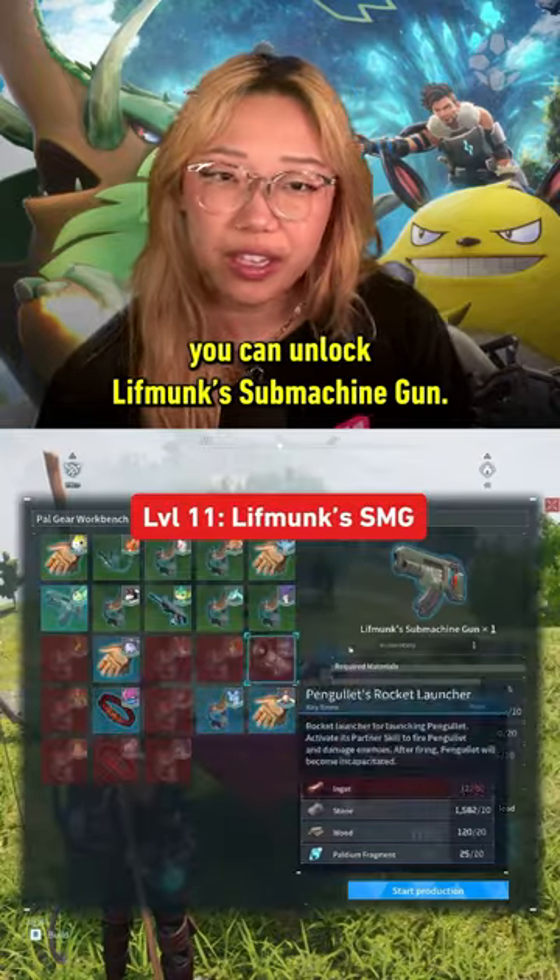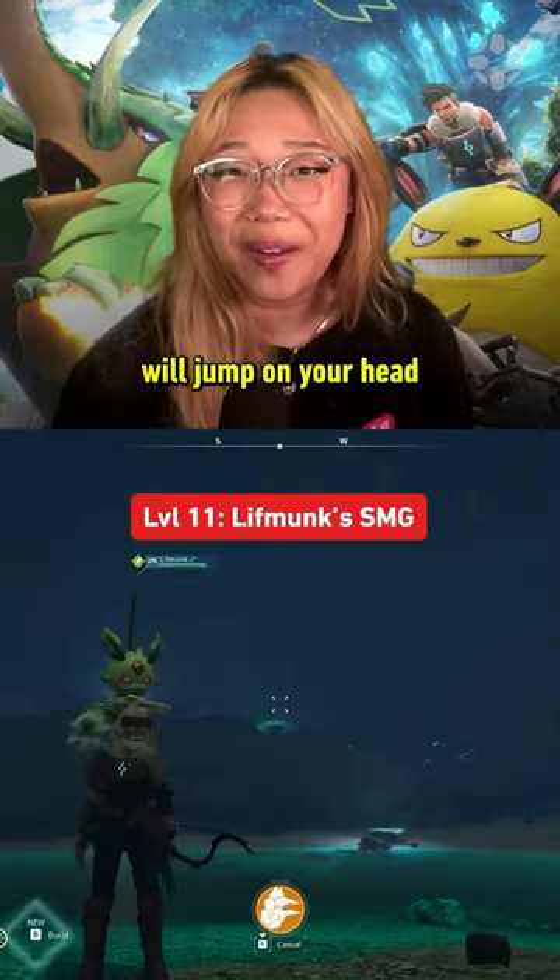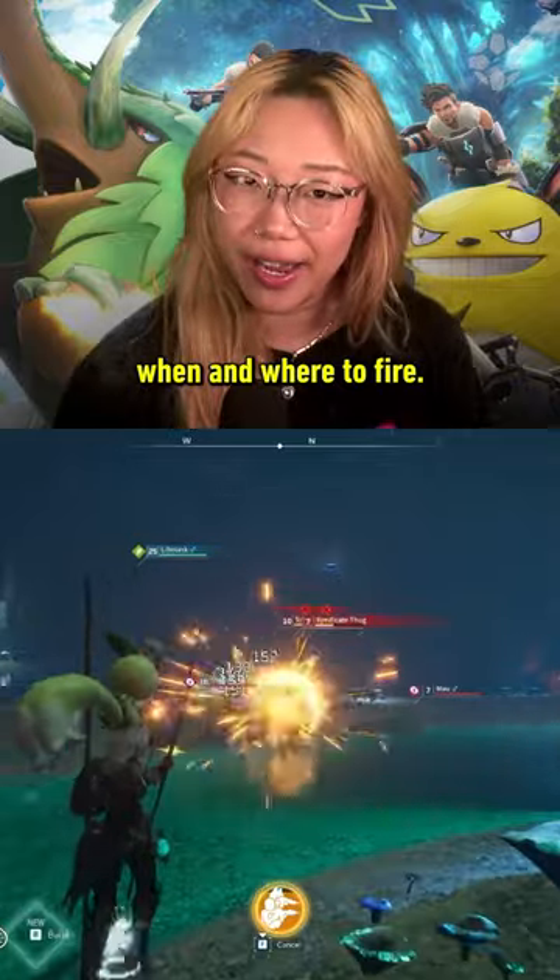At level 11, you can unlock Lifmonk's Submachine Gun. Head north to find one, and when used, Lifmonk will jump on your head and will allow you to control when and where to fire.